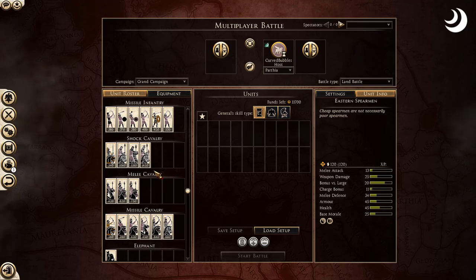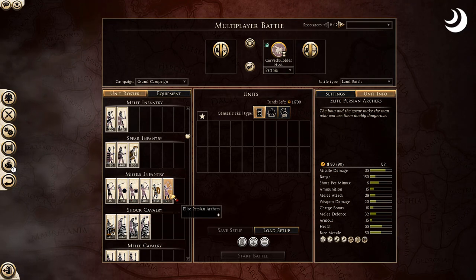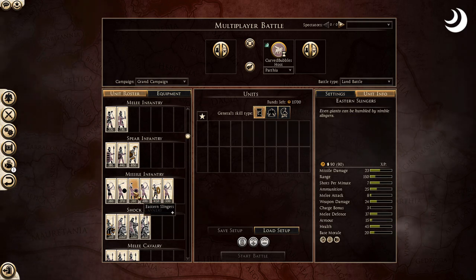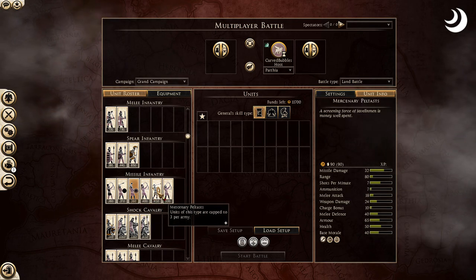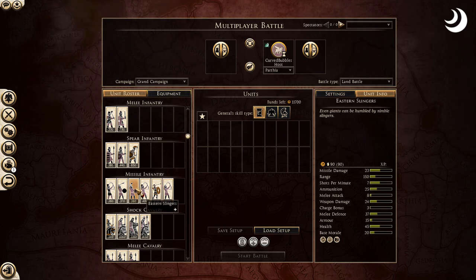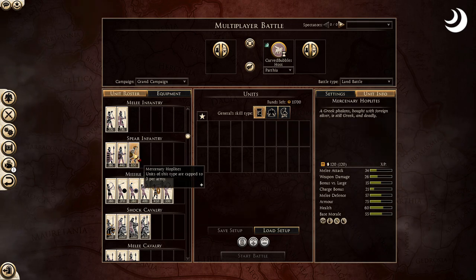Praise be. Here are their ranged units: elite Persian archers — good but expensive. Then the eastern slingers, one of the best slingers in the game — not quite a Rhodian or Balearic slinger, but a very solid slinger unit. I skipped the spears because there's not much to write home about there.